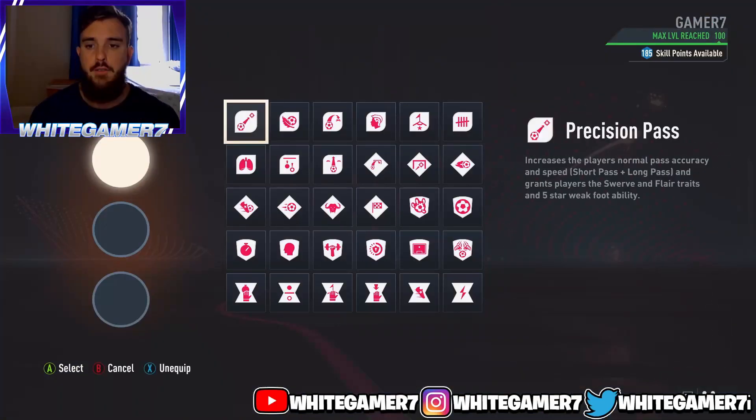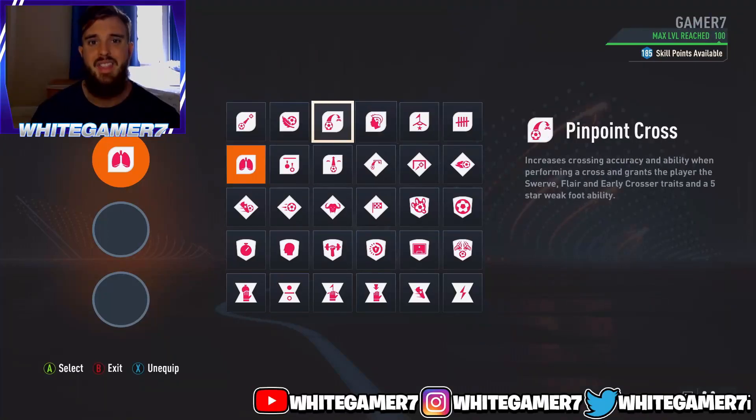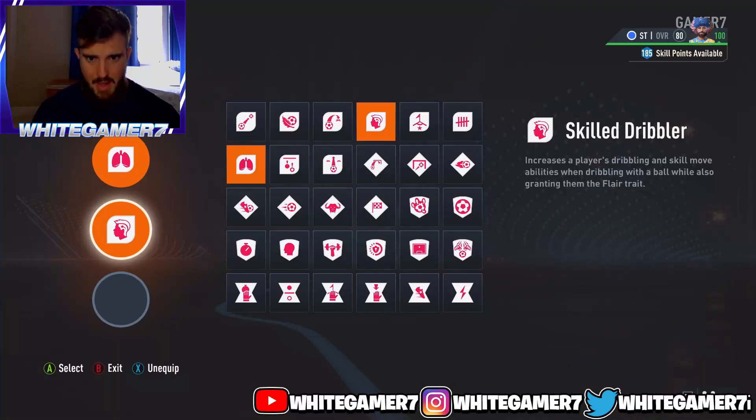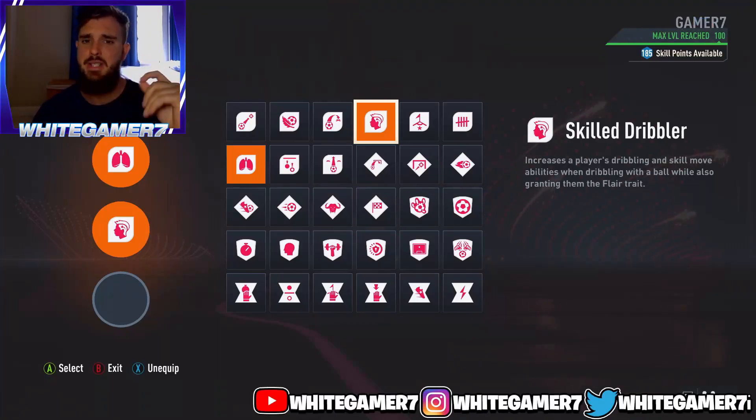Now for the three perks, the first one is Tireless Runner. Keep in mind when he plays striker, he tends to drop a little bit to show for the ball, but it's good to have Tireless Runner as a striker in general because once you start getting to the 70th or 75th minute, a lot of attackers' stamina is low and defenders are going to have a lot of stamina left. So you definitely want Tireless Runner so your stamina is still good throughout the 90 minutes. The next perk is Skill Dribbler. You definitely want this because it's going to increase your dribbling and skill move ability on the ball. Keep in mind you're going to be 6'2", so the dribbling isn't going to be the greatest already, so this perk is going to help out with those animations and make it a tad bit smoother.